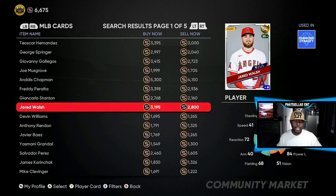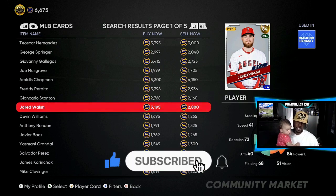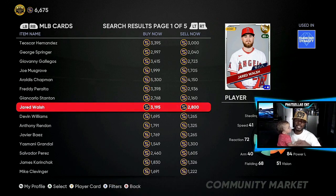You get Jared Walsh cards for 2,700 to 2,800 and make 1,800 to 1,900 stubs on every single investment. On the day of the roster update he goes up to about 4,200 to 4,300. You don't have to hold them waiting for a diamond upgrade — you can cash out right there. If you've got 20 to 25 of them, walk away with a guaranteed 50,000 to 70,000 stubs. Rinse and repeat. If y'all enjoyed it, drop a like on the video — it's all love, let's go.